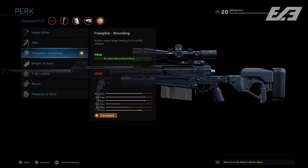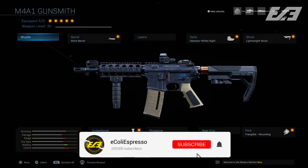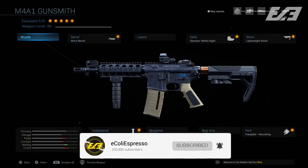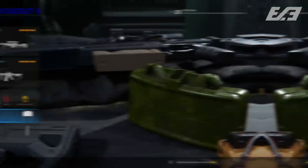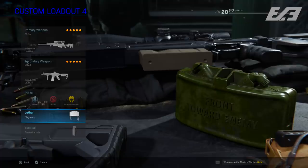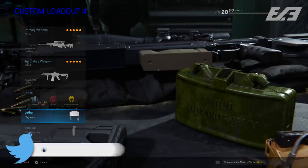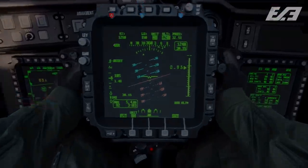For the secondary on the sniper class I break from the previous setups and run Overkill with the M4. The M4 here uses the short barrel for more ADS and movement speed, the operator reflex sight, lightweight stock for more movement speed, a vertical foregrip to combat upward recoil kick, and Frangible Wounding. Other perks include Ghost and Battle Hardened as normal. I also throw on a Claymore instead of a frag — when I'm sniping and holding an overwatch position, I can place it on stairs to cover my back for a while.